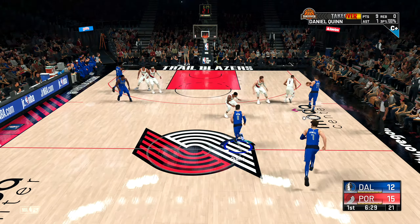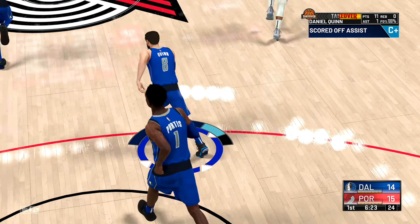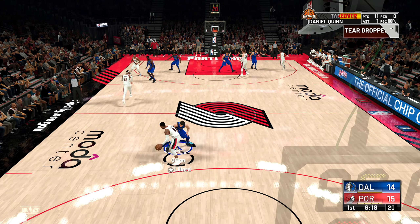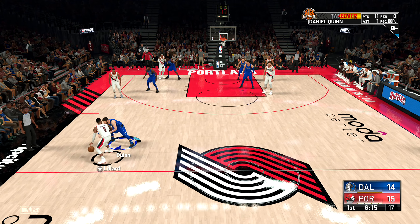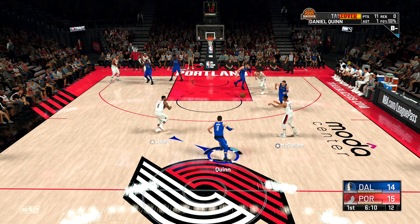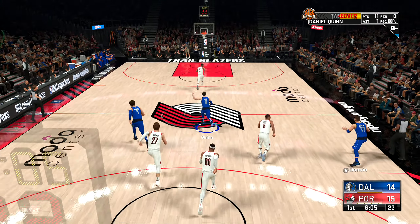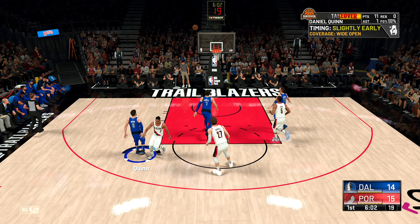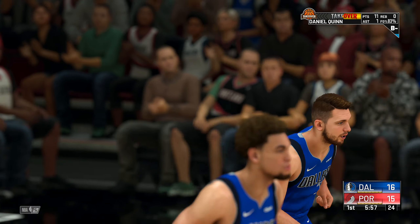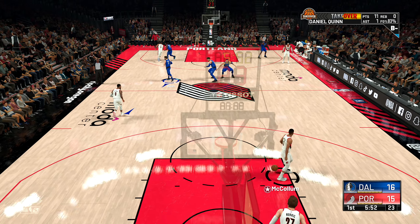What if you make one and miss one and you're up two — now it's three? If you only gotta make one to get two, you completely change the game. And think about this — end of the game, you need to miss one and make one. So instead of getting two points, you actually want to only make one because you're down three and you wanna miss the second on purpose. I'm a progressive guy but I want to make sure we keep the strategy in the game.